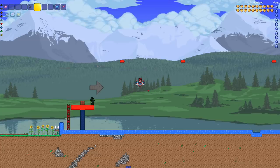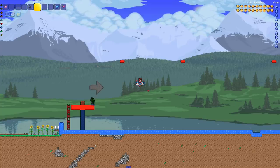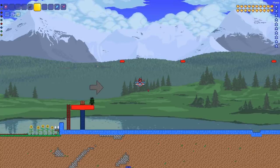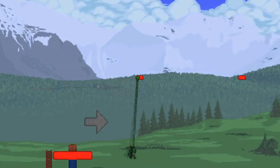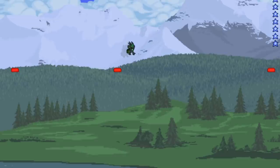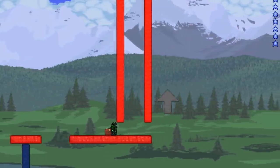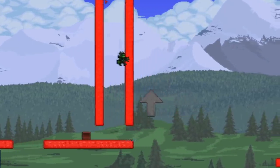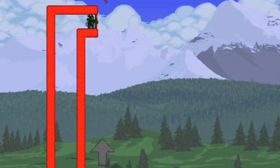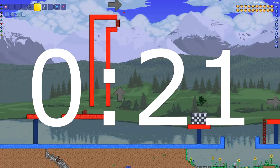Contestant two, Chaos, is introduced. The host notes they'll see if he can adapt and take on the swingy hook course. After the countdown, Chaos immediately flies through the course — making it all the way to the second part instantly with no hesitation. He completes the easy section perfectly and finishes. His time: 21 seconds — a great time.